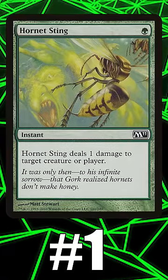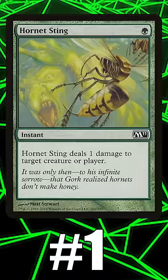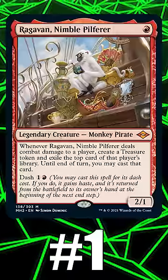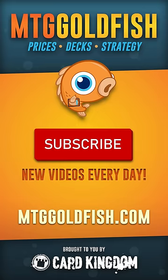Number one: Hornet Sting. One damage for one mana might not sound like much, but it's the best burn green has to offer. Hilariously, it kills Ragavan, which I guess means the stupid monkey's allergic to bees. Can you think of any other green burn? Let me know in the comments.